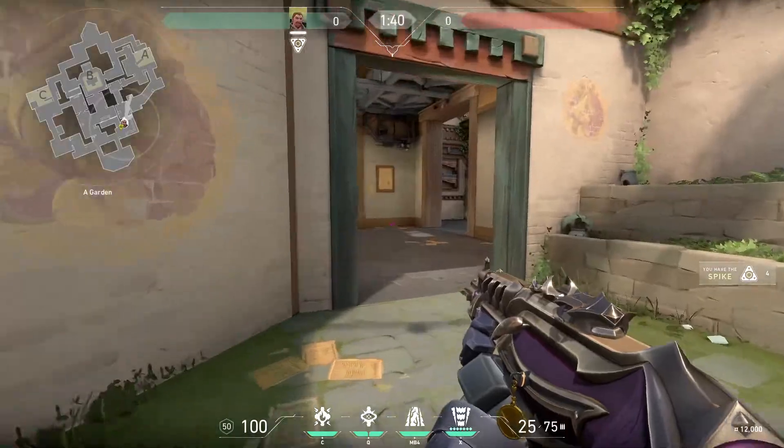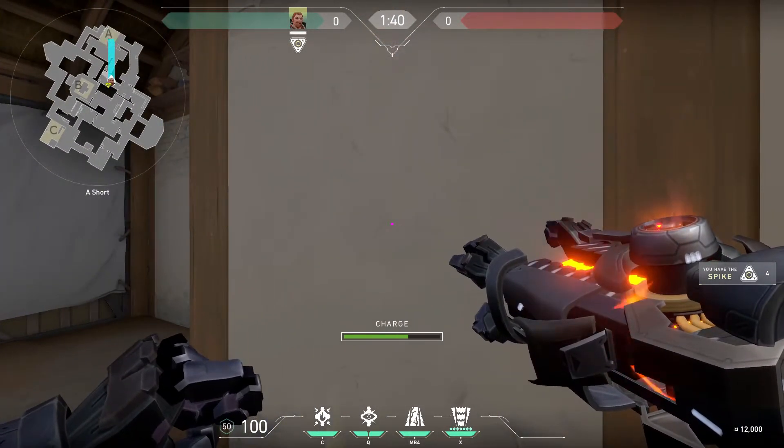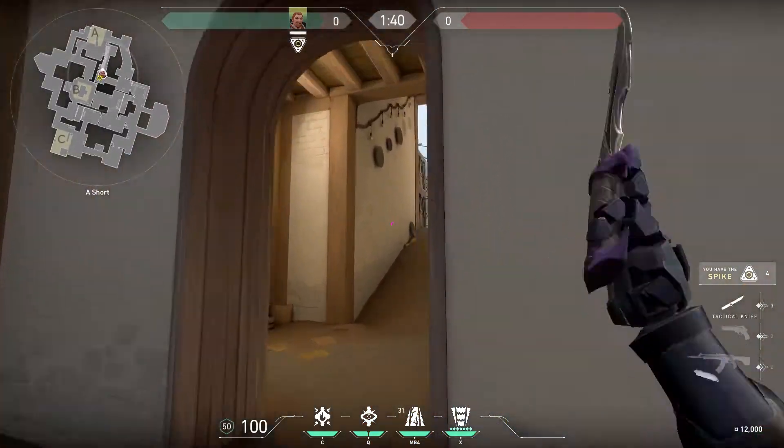Breach's responsibility is to clear dangerous corners to ensure a smoother entry into site. From this location, Breach can safely stun the dangerous boxes to the left, close right, as well as the corner of a box. Be careful of a nearby lurking enemy around a close corner.